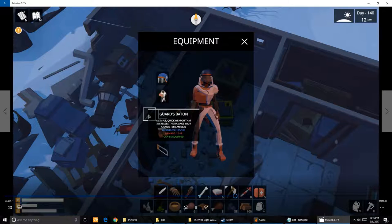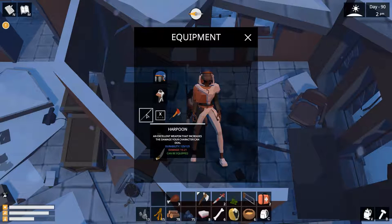Guard's Baton — a simple, quick weapon that can increase the damage your character can do. Durability 105, damage 12 to 18. Not too good, but better than most crafted weapons. I found the guard's baton in a station that had something that looks like a generator in a kitchen. Harpoon — an excellent weapon that increases the damage your character can do. Durability 125, damage 15 to 21. I found the harpoon in a broken down building that stays by a cliff on a huge crater, which has an antenna tower as a bridge to the middle of the crater. You guys probably saw it — there's the symbol of the 4 warehouse.